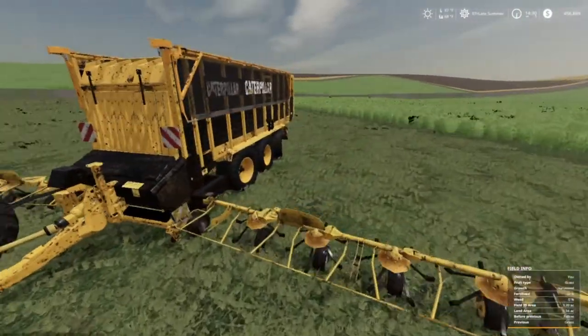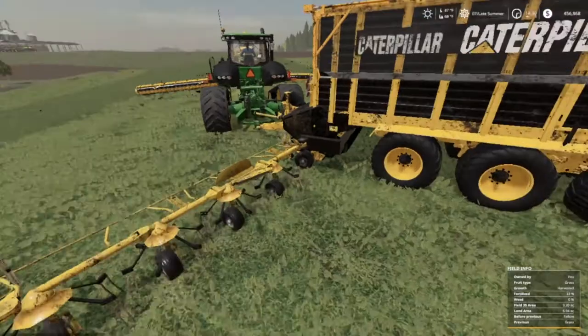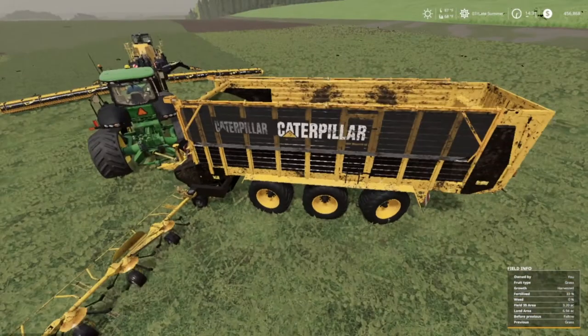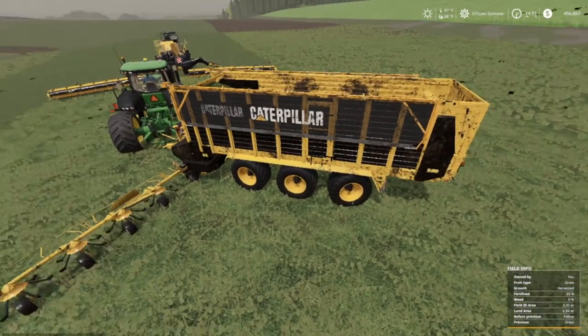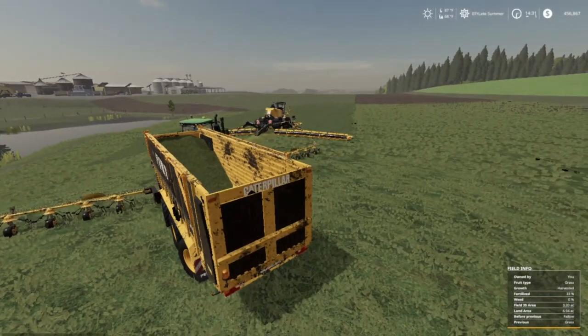This is part of the Caterpillar Pack 2. I'm in fly mode. You can see it's dirty — I've been doing a lot of mowing and a lot of changes on the farm.